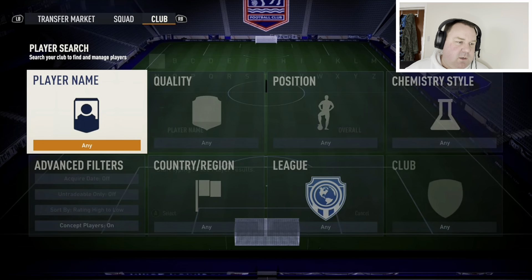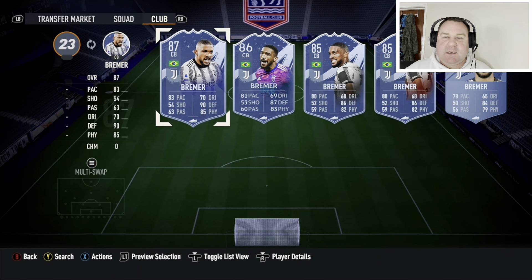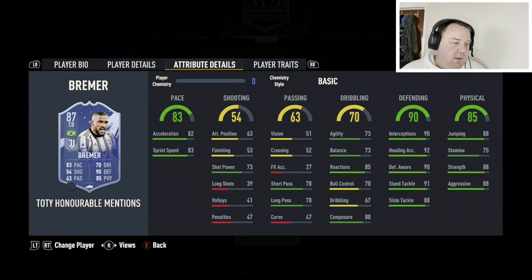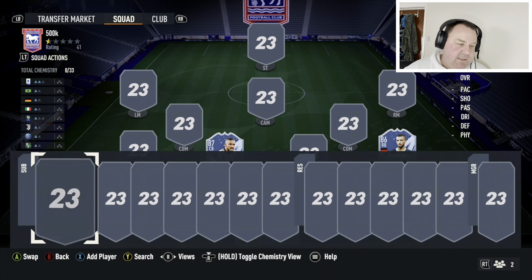In at centre-back, we've got a very solid pairing, and they're both from Serie A. The first one is Team of the Year honourable mentions Bremer from Juventus. Put a shadow on him, or maybe a catalyst if you want — his passing isn't great, but with a catalyst his pace is into the 90s, which is what we want. His defending and physicals make him a very good card. Three-star weak foot, six foot two — he will do the job very nicely.